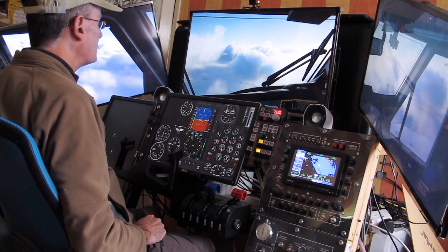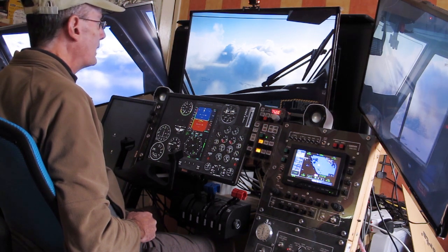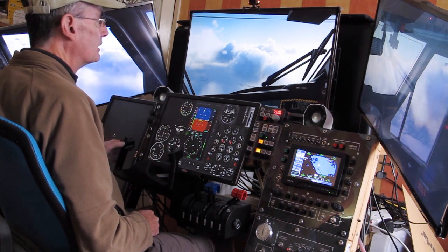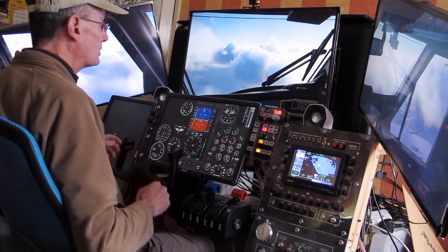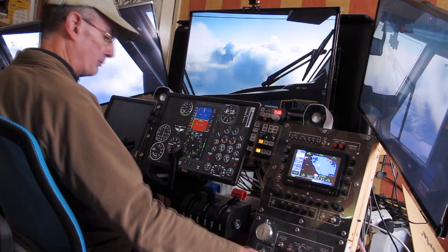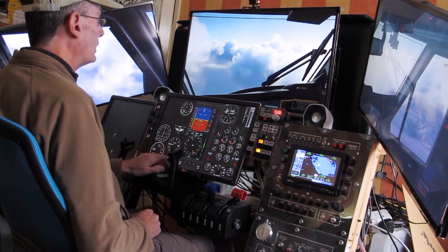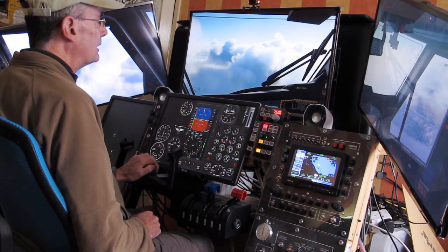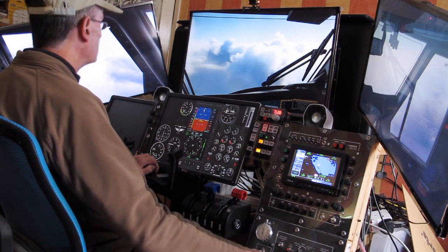Here we are in the latest iteration of the new prototype mega cockpit. We're flying the Twin Otter again today. I haven't flown it for quite a while because of its inadequacies. I've edited one of the config files to reduce that spoiler-on-approach effect that's supposed to simulate the prop drag that's lacking in the Twin Otter flight model.